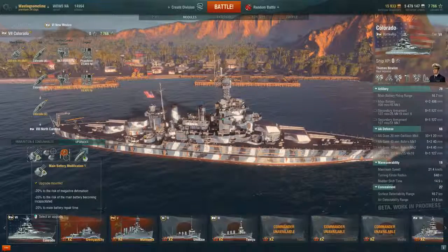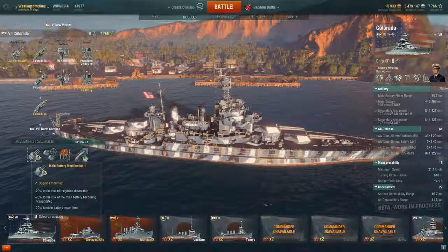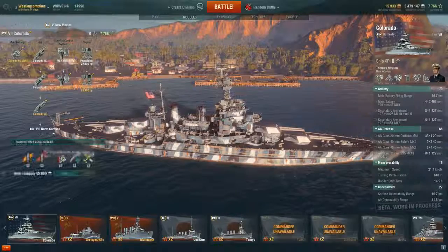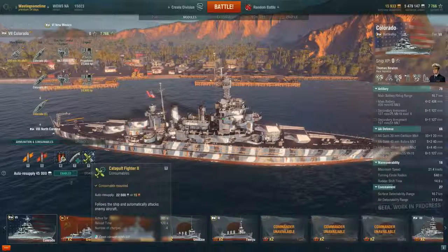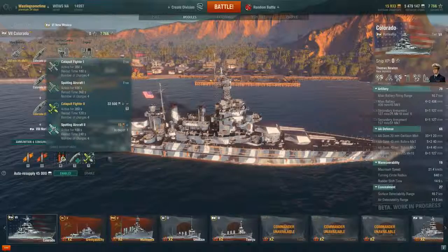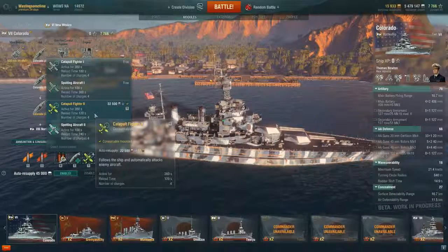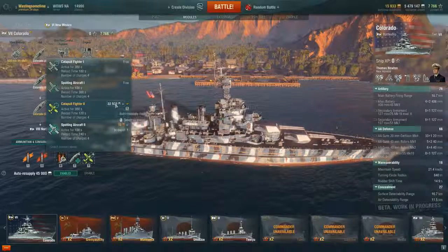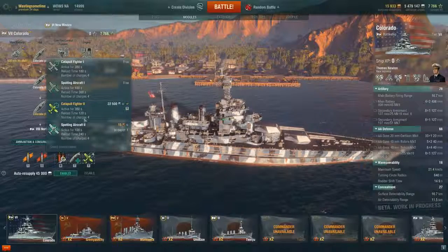Obviously every ship has the main battery Mod 1 — that's just kind of the obvious choice. For ammunition and consumables, I run the premium catapult fighter. I'm going to tell on myself here: I didn't know this thing had a catapult fighter until I was about halfway through the match. So that kind of sucked, but it's there. Don't be like me and not put it on.